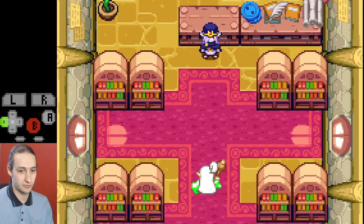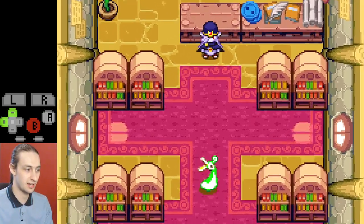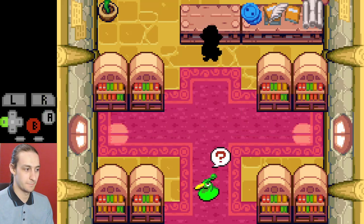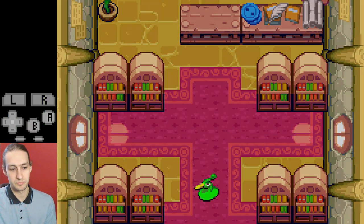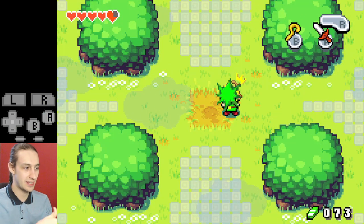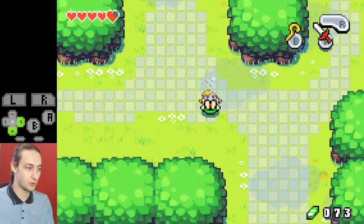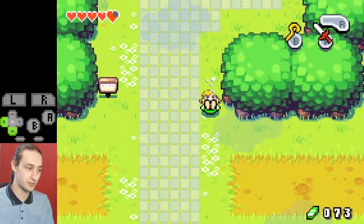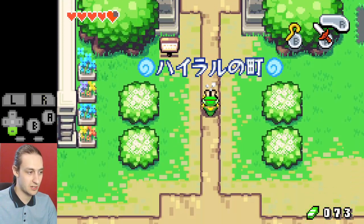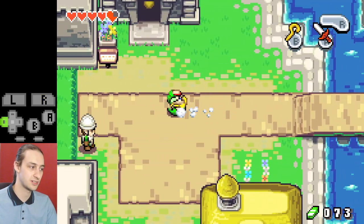After that fight there's a cutscene — just mash through all of it. You can memorize when the text boxes arrive. Ezlo will jump onto your head, there's one last text box, and then you start rolling back down to Hyrule Town. Roll down about three times, then roll left a bunch of times and exit town to the left.